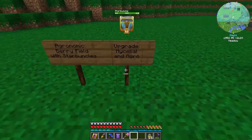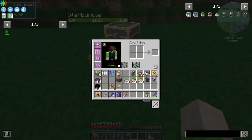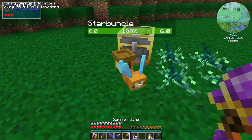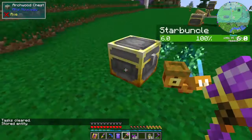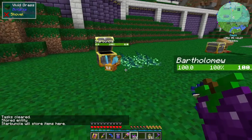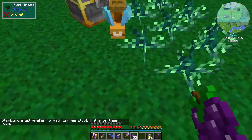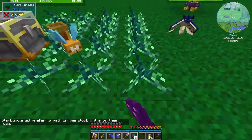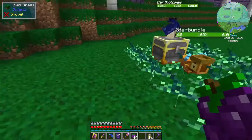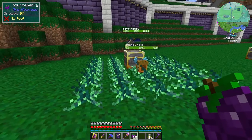To start off, this is going to be a berry farm using starbuncles — pretty quick to make, real simple, real cheap. Let's go ahead and grab some source berries and plant them nearby. We can tell our starbuncle that his job is going to be storing berries in this chest. What will happen is if he finds a berry lying around, he's going to pick it up and put it in the chest. Importantly, he will also start harvesting these berries and he won't get pricked — he doesn't take damage. We can just plant a small field and he'll harvest these as they start ripening.